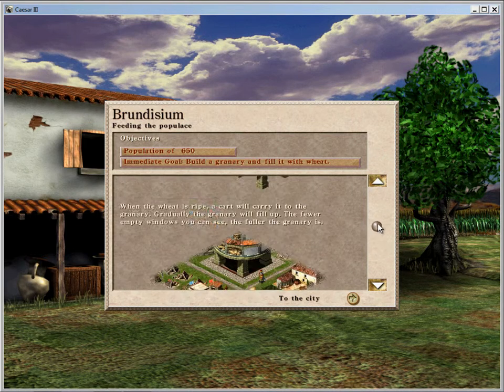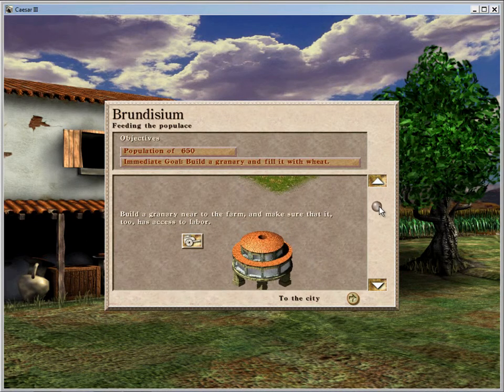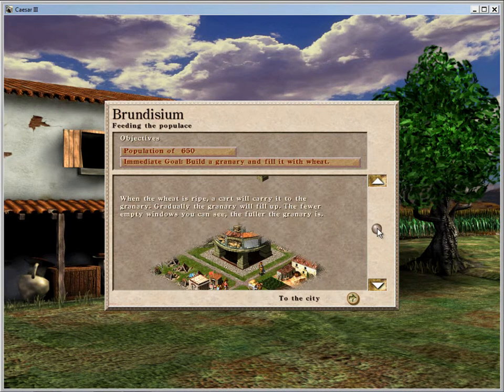Build a granary near to the farm and make sure that it too has access to labour. When the wheat is ripe, a cart will carry it to the granary. Gradually, the granary will fill up. The fewer empty windows you can see, the fuller the granary is.